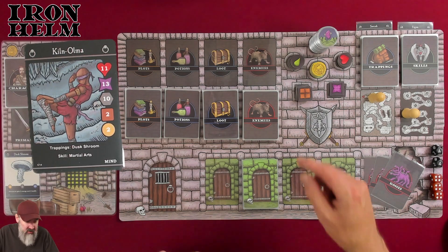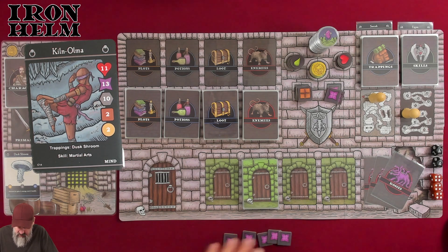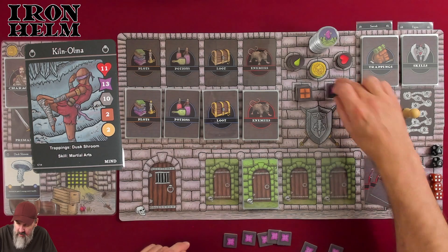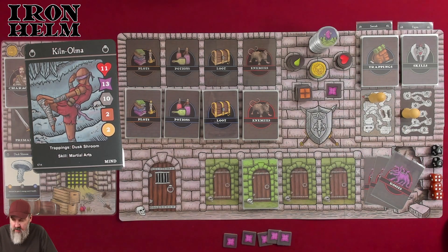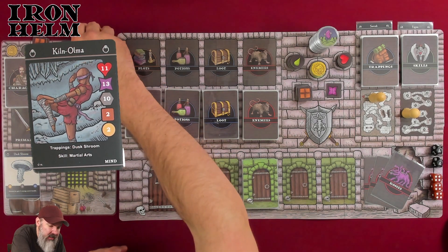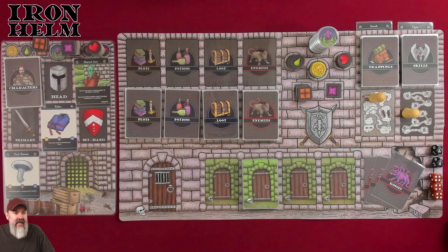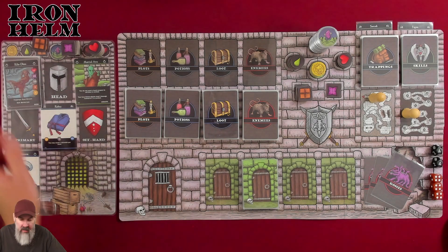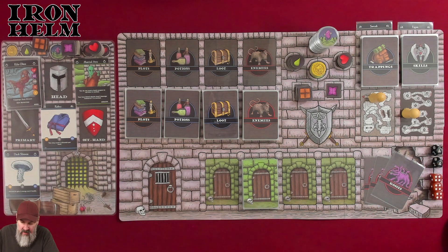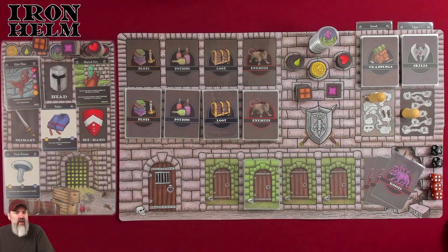We have 11 hit points and 13 energy, which is loads. We start with two rations and two gold. I'm going to use the two gold to purchase robes — I liked the robes Faeon had because we could avoid combat in a sticky situation. So we're going to set up and get everything shuffled. Let me take a fast break and I'll be right back.